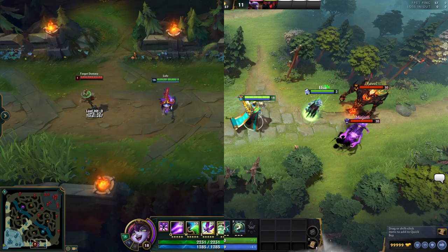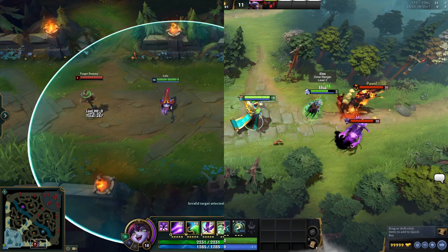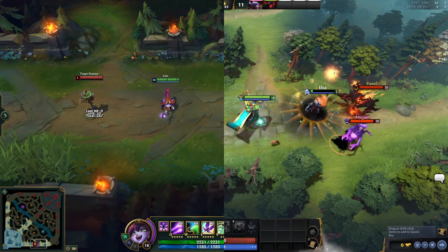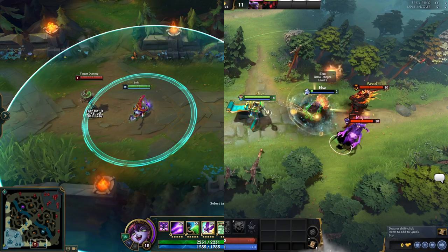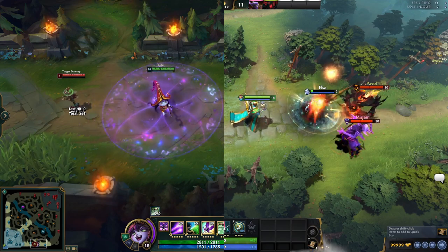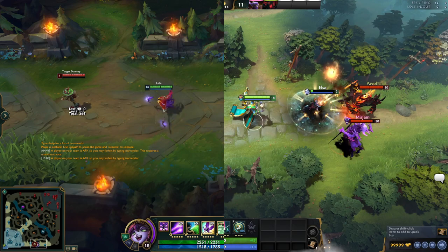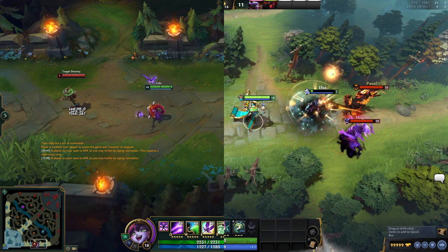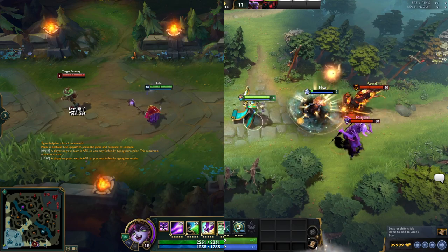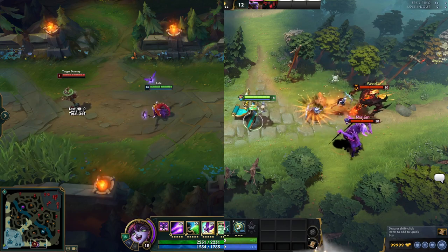Finally, the ultimates. Both are meant as defensive ally buffs that grant bonus survivability. Lulu gives the ally a knockup and bonus HP, while Oracle does... invincibility followed by death? Well, he just delays all healing and damage done for the spell's duration, but close enough. Oh, and it also applies a purge, so that's nice.